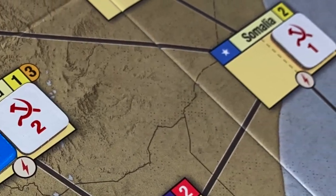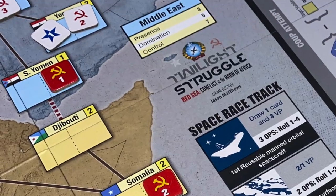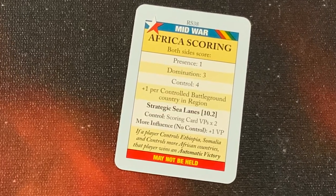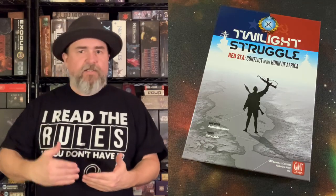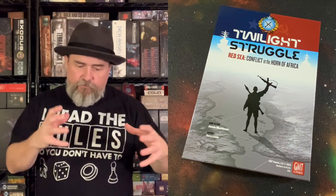Critically, you have the battlefield countries you're trying to control. There are also two special countries you're trying to get control of: Ethiopia and Somalia. Having control of them in the mid-war can really help you out as well. Just like in regular Twilight Struggle, you're going to have scoring cards. When you play a scoring card, you score based on presence, domination, or control — looking at how many states you control, whether you control those battlegrounds. You've got the tug-of-war scoring system at the bottom. You play through the mid-war, then go to the late war. The mid-war focuses more on Africa, the late-war focuses more on the Middle East.